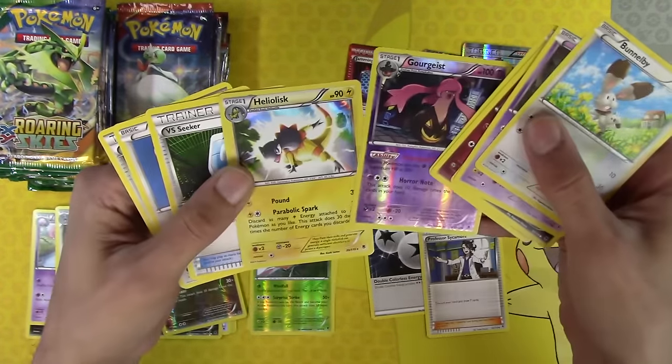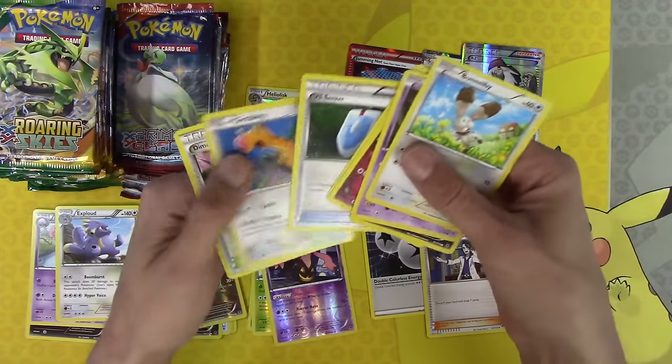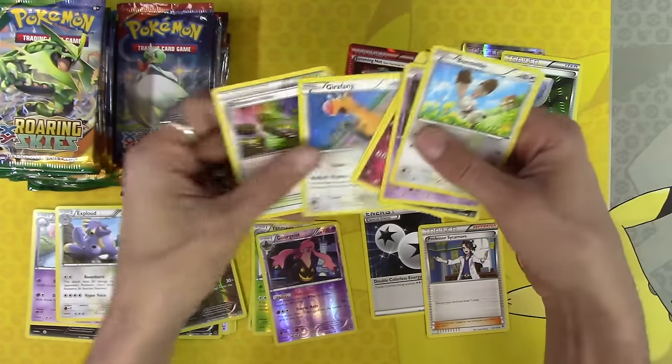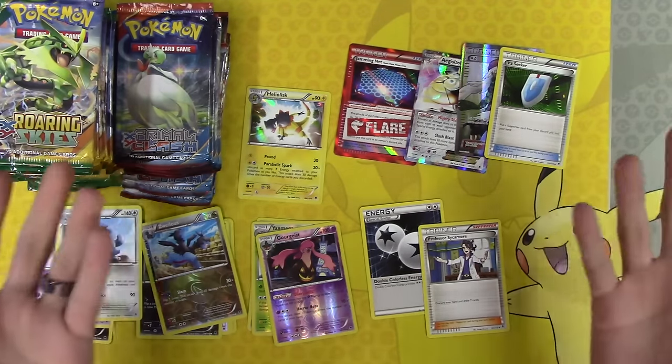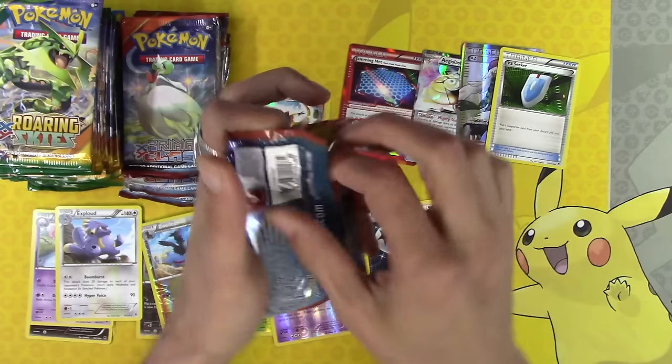I'm really happy. Finally a holo rare — we get to open a royal one. And Versus Seeker! That goes down there. This is anchored into Standard thanks to Roaring Skies. Isn't Roaring Skies the best? Hashtag — thank you Roaring Skies, cause you are the best.